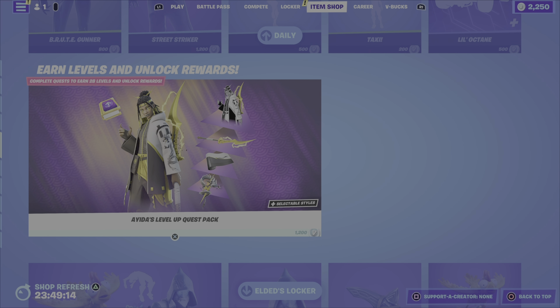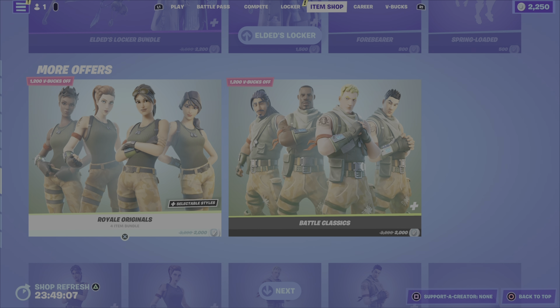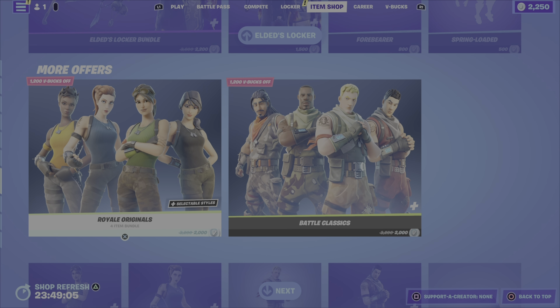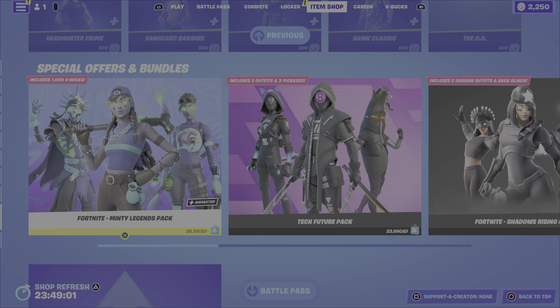And that is it for new items in tonight's item shop. From previous evenings, we still have Aida's Level Up Quest Pack, Eldid's Locker Bundle, and that is it.